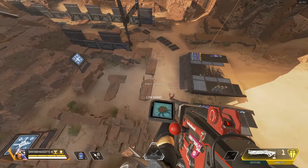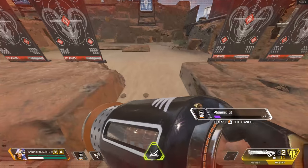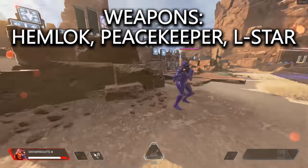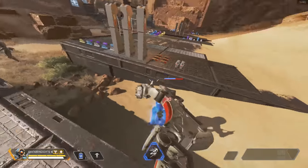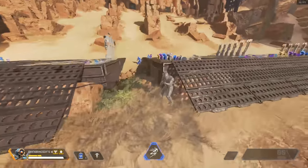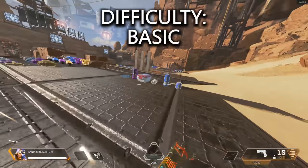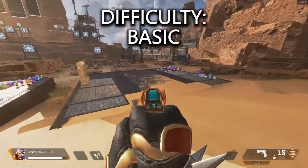They have a few particular weapons they spawn with — they don't just spawn with random weapons. For now, they only spawn randomly with either a Hemlock, a Peacekeeper, or the L-Star. I've been messing around with them to see how the mechanics work — do they run a lot, are they basic bot level, extreme difficulty? To be honest, they're kind of bot level, as you'd expect.